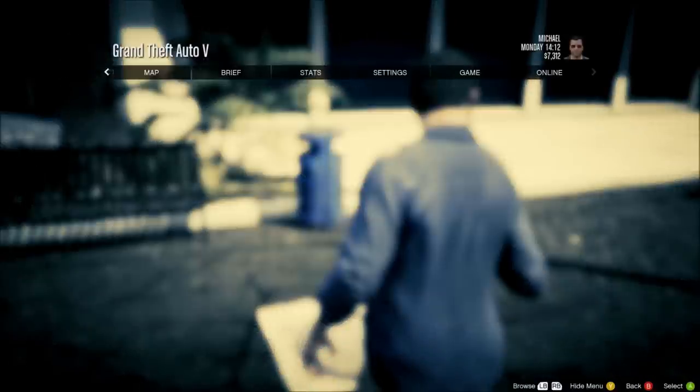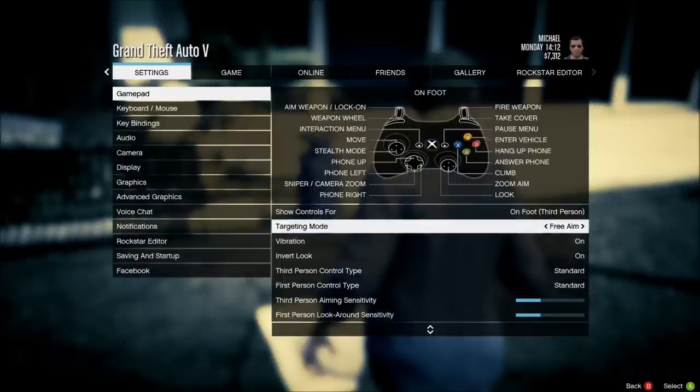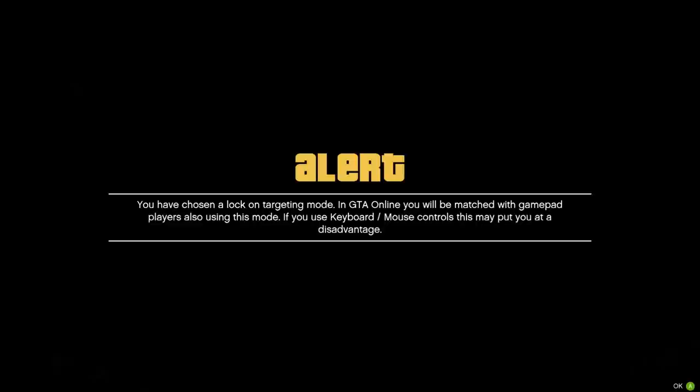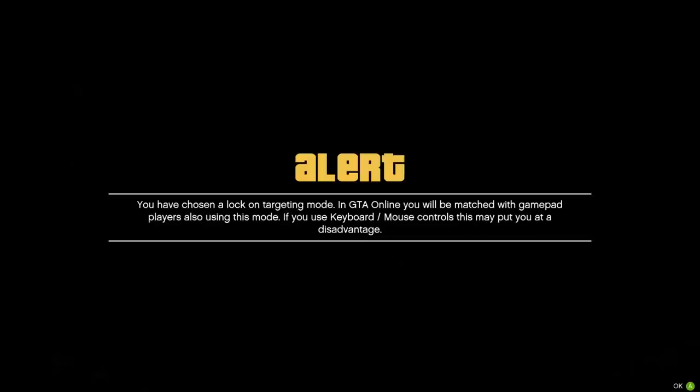or it's going to have you allocated to a server with free aim off. So we go into settings, we go into keypad, we change our free aim to... let's do free aim full. It says: 'You have chosen a lock-on target mode in GTA Online. You will be matched with gamepad players also using this mode.'